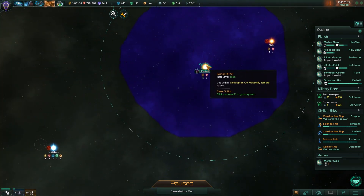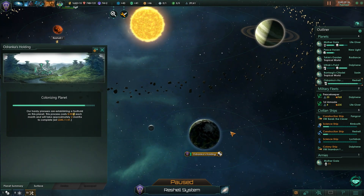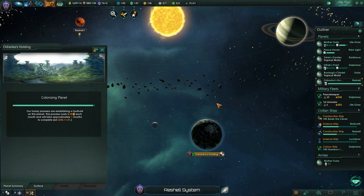We're colonizing Rochelle right now — it's about to finish. When this finishes, we're going to start using Sectors. You have to use Sectors when you reach your controlled planet limit. It's sort of like a domain limit in CK2. So at this point you've got to create some vassals — though they're not actually vassals, they're simply semi-autonomous regions of your empire.